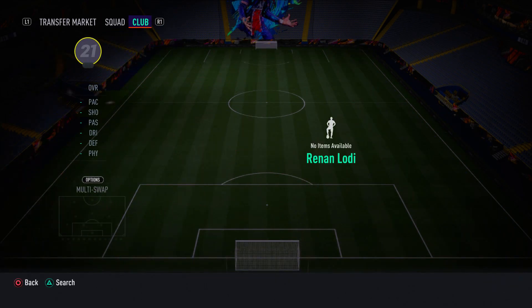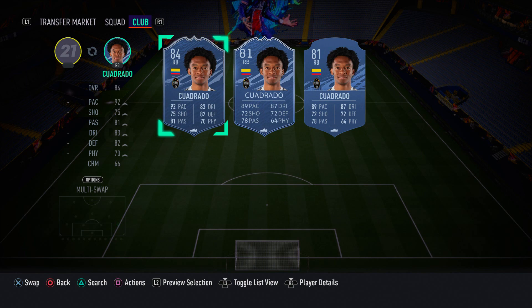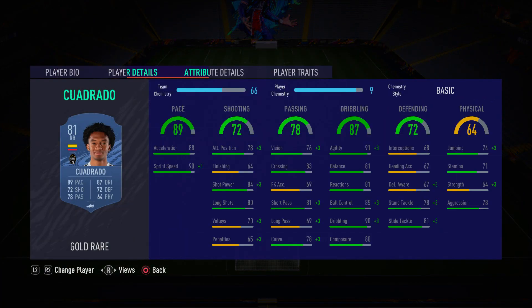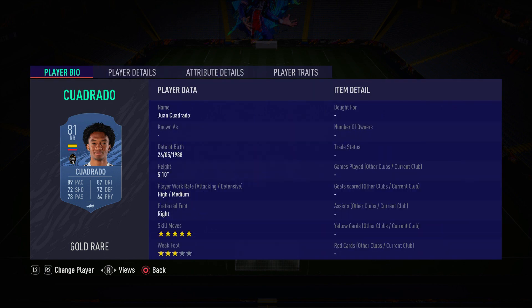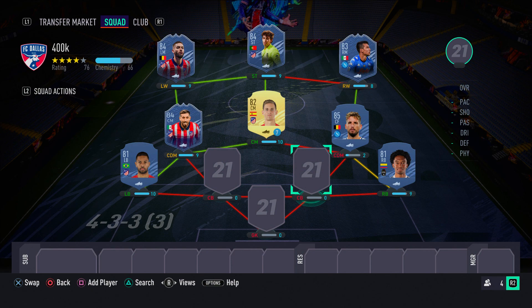For the right back position we have Juan Cuadrado — one of my favorite right backs in the game. He's got five-star skill moves, he's good on the ball, and he's pacey. His defensive awareness isn't the best but he's great at tackling. He's got 90 sprint speed, 80 acceleration, 91 agility, 90 dribbling, and 85 ball control. He's totally worth the price.